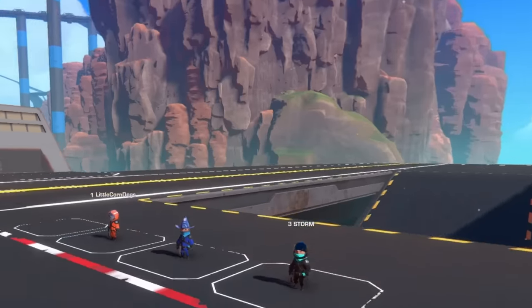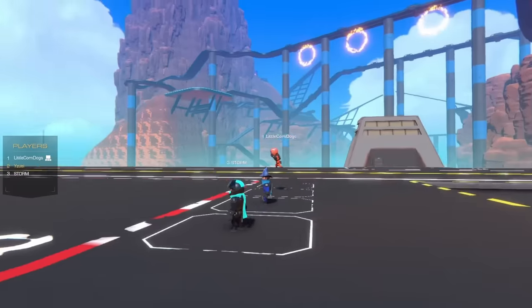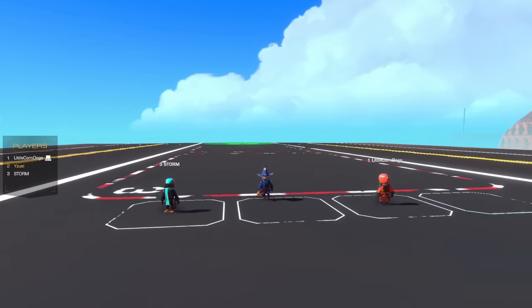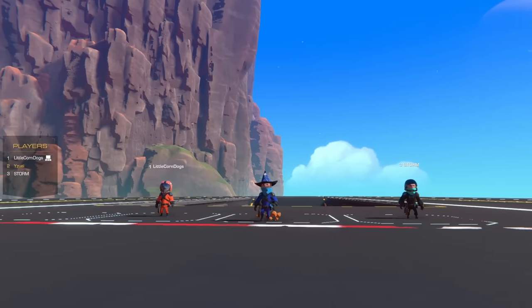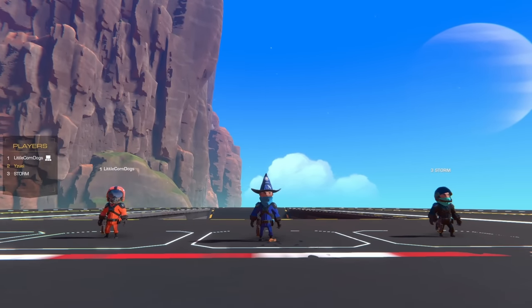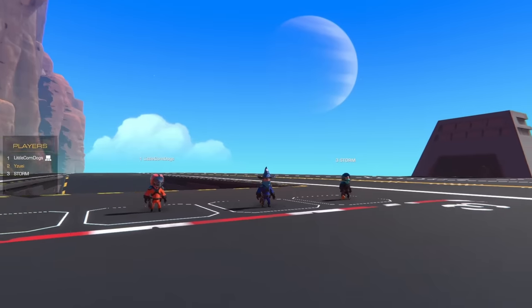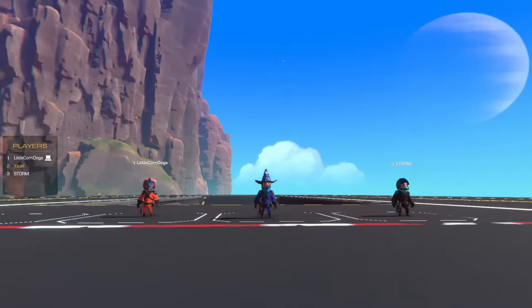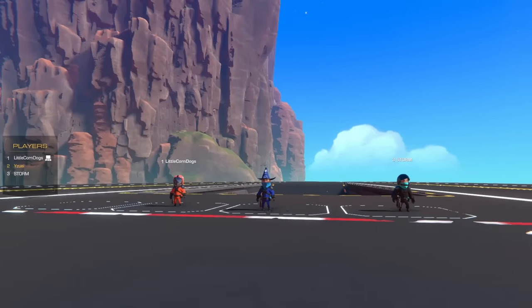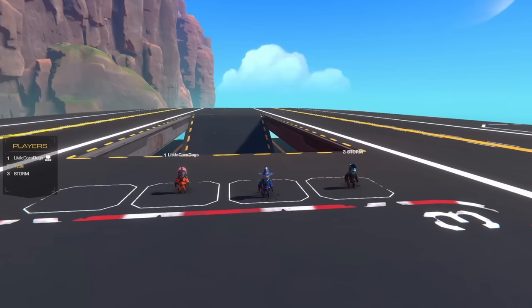Hello everybody, welcome back to the channel. Today I'm joined with Little Corndogs and Storm and we're going to be doing a dogfight. We're doing animal-themed dogfights — birds and stuff like that, anything from nature. The only restrictions are 250 blocks as a limit and eight power cores to use for our weapons, divided between any of the weapons as long as it doesn't pass eight power cores.